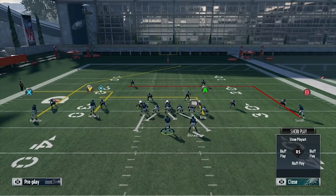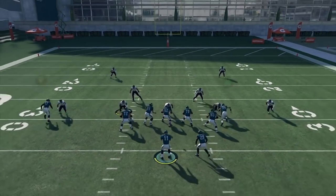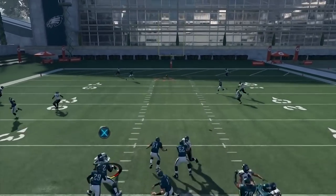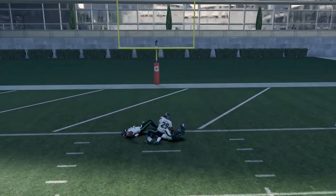So I'll slide my line to the right — that will take care of the DB on the right — and me ID'ing the Mike on the left side DB will allow my running back to go over and pick him up. As you see, he cut blocks him, giving me all types of time in the pocket to hit the post for a touchdown on cover 2.